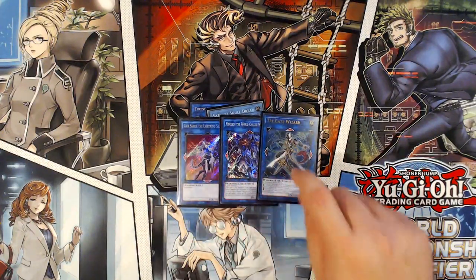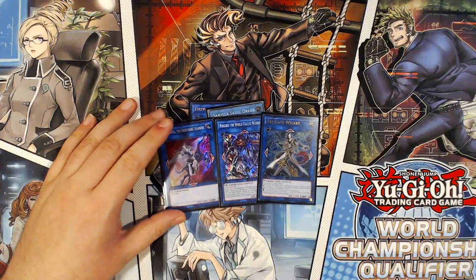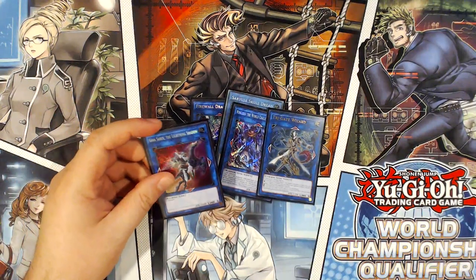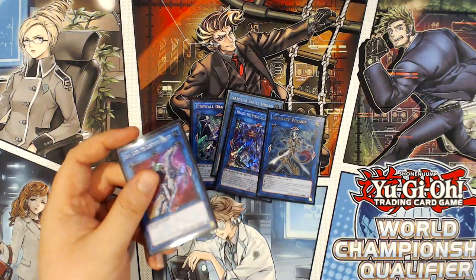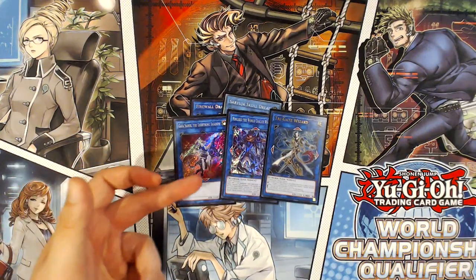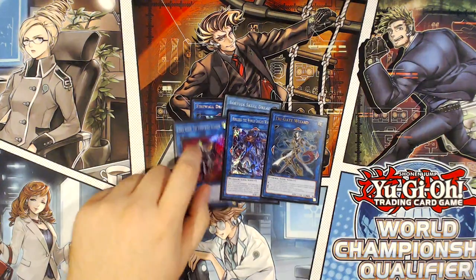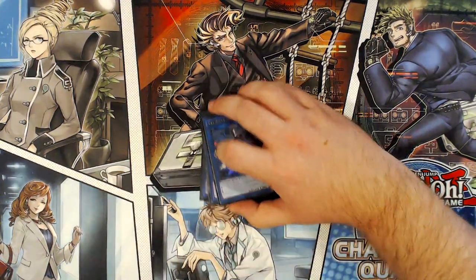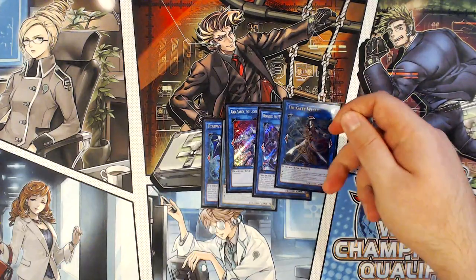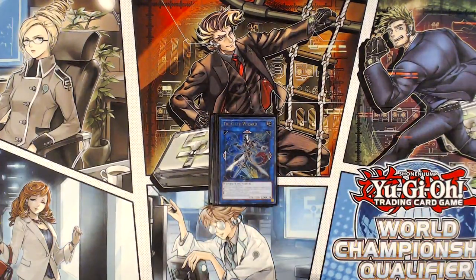For Link 3s: Gai Saber, Ningirsu, and Trigate Wizard. Gai Saber is a flexible spot - it was Naturia Beast in the Recover build I was testing, but once I cut Beckons and Recover I put Gai Saber back in. It points straight down and contributes to your extra link. This spot could be a second Aurum, Decode Talker, or another Link 2 - probably a Troy Mare card eventually - but not Boreload. This deck almost never makes Boreload because you out your opponent's monsters in the main phase: Ningirsu outs two cards per turn, Trigate Wizard outs another, and Firewall Dragon can out one to three more.